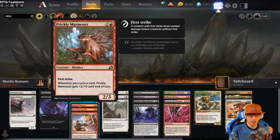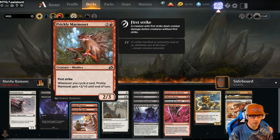Prickly Marmoset for 3 — it's a 2/3, one of the greatest red commons in the set. It has first strike. Whenever you cycle a card, Prickly Marmoset gets plus 2, plus 0 until end of turn. So we're talking a 4/3 with first strike whenever we cycle.